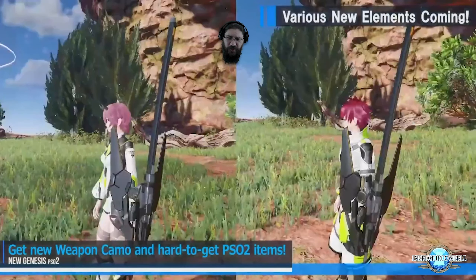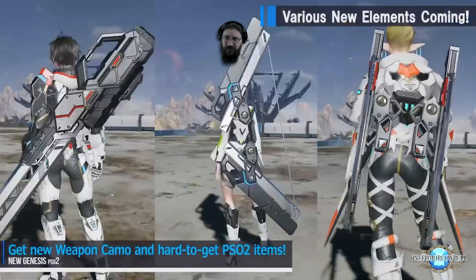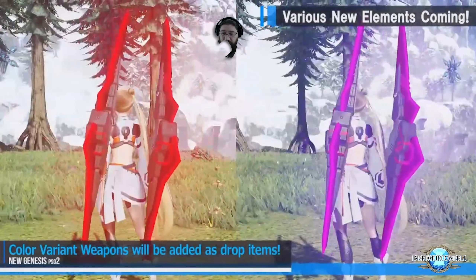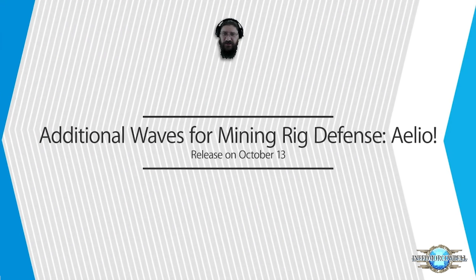There are various camos in it. Out in the field you'll be able to collect various weapon colors — I don't know how many colors there are per weapon, but the weapons act exactly the same as others, just a different color. It also affects not just the visible photon blade on the weapon but also attacks as well.